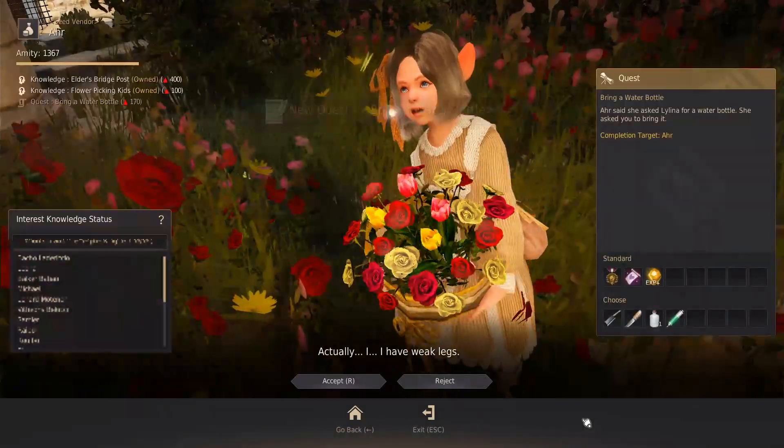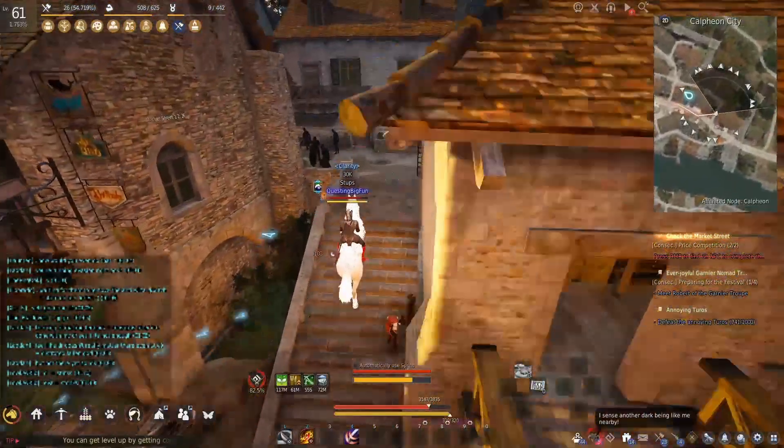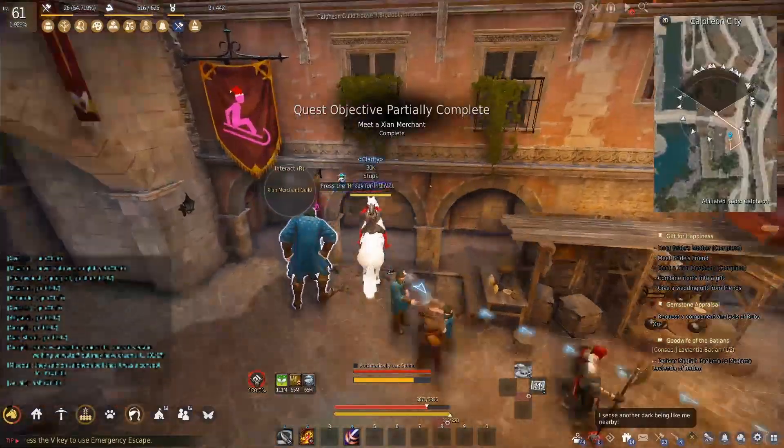I'll show you some of the hidden ones. On this map you can see three quest NPCs that are kinda hidden. The first one actually gives you an inventory slot. The other two are right next to each other.